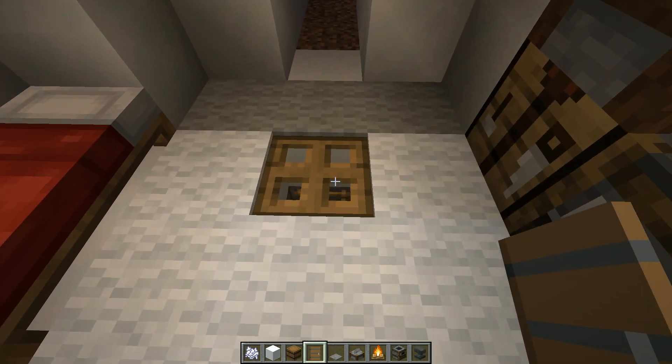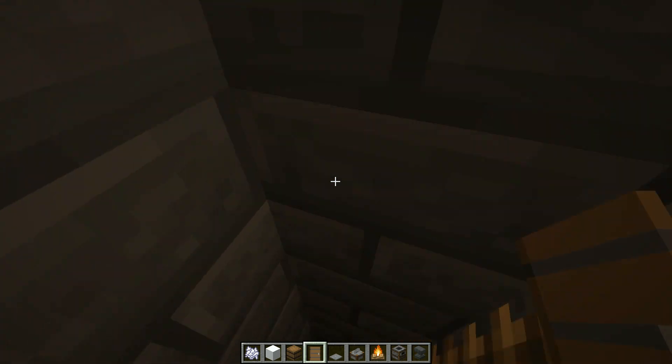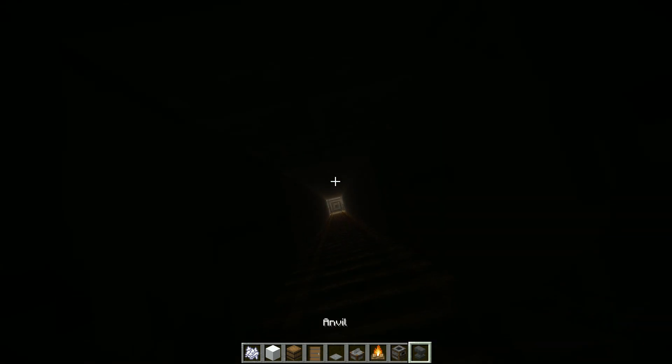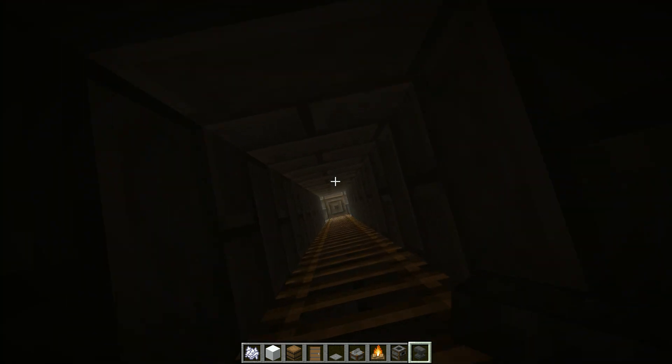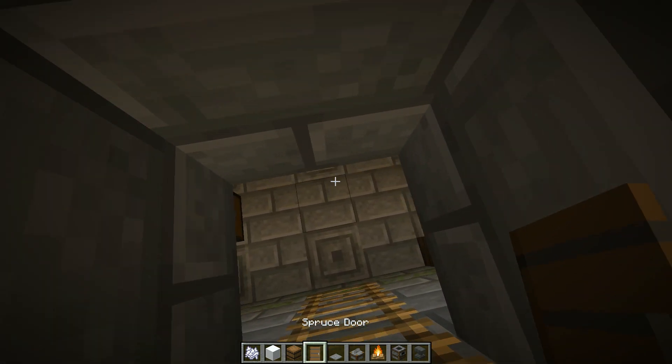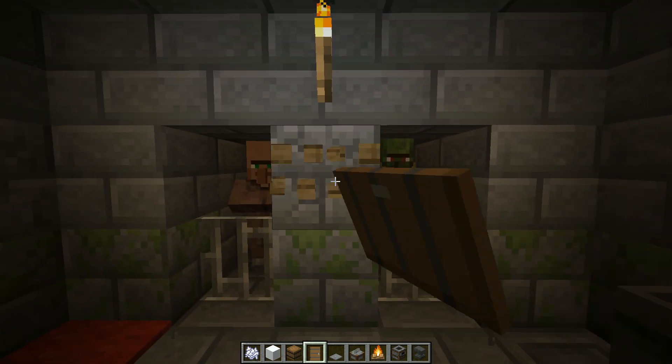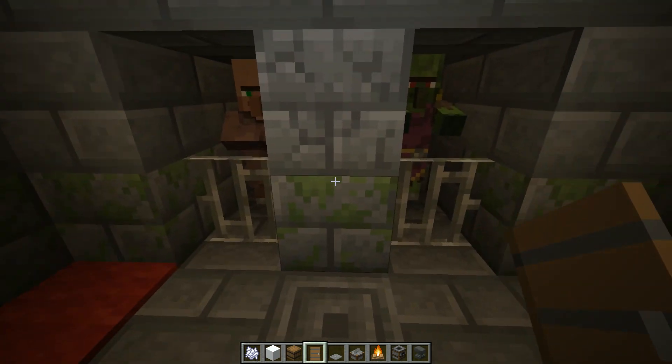The other most important thing is what you find down in the basement at the start of the game, which is super important — the villagers. You want to find a mending book and get everything sorted. The perfect thing here is that you actually have two villagers already placed here for you, so you don't need to go find villagers.